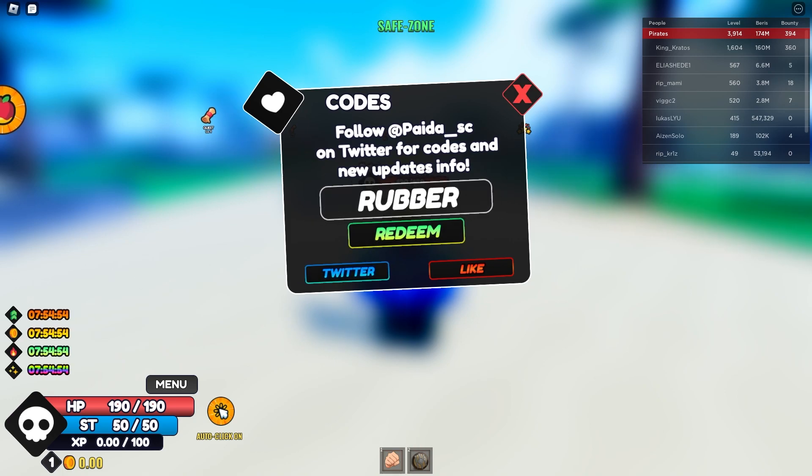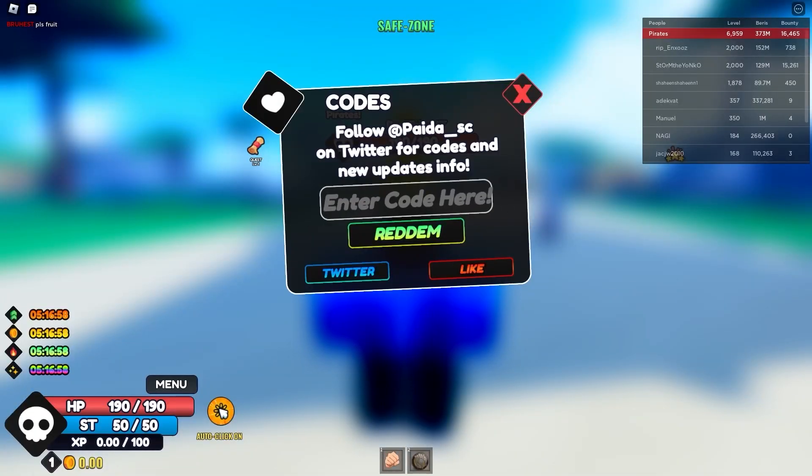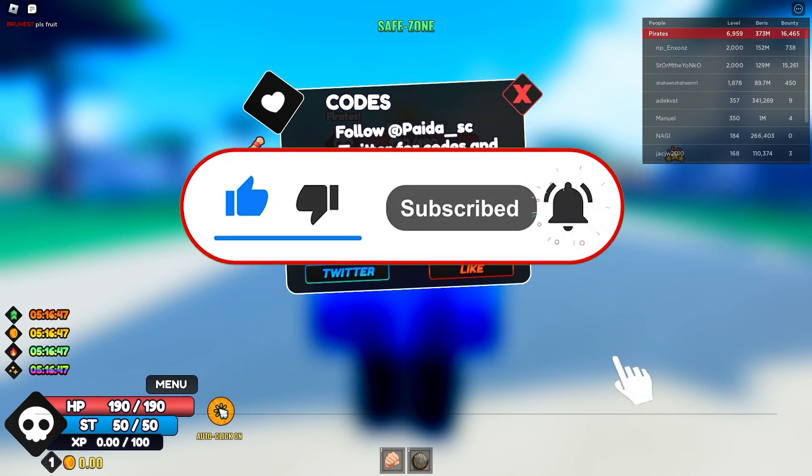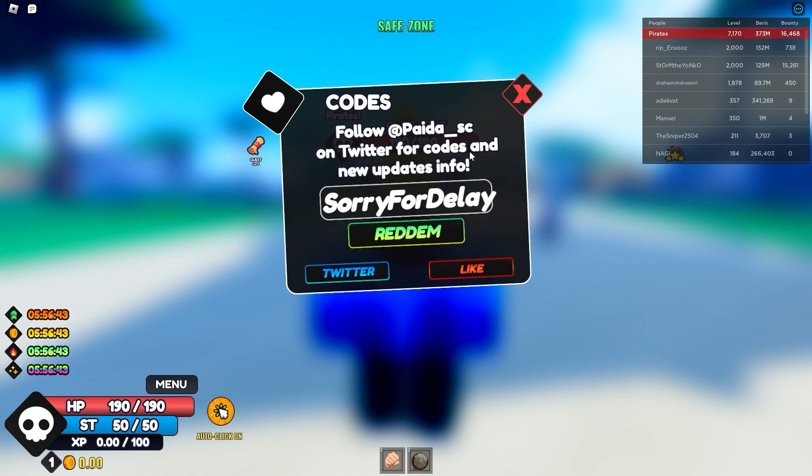The next code is called 'rubber,' which gives you another awesome boost — redeem it right now because it's amazing. We got three random rewards. The following code is 'sorry for the delay,' which gives a bunch of rewards including lots of boosts. As you can see, a 40 coin boost and 40 of a bunch of other boosts — you have to try it out.